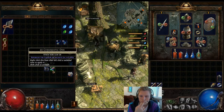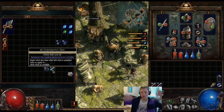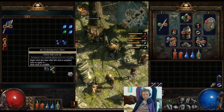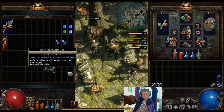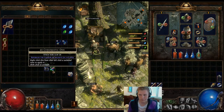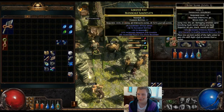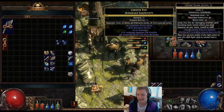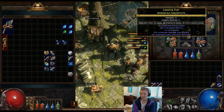It forces the colour of sockets. How do you use that exactly - how do you pick the socket you want? Basically it's random, so you have to use a lot of them to get exactly what you want. But you've got several and life is short, you may as well try it. What if I have a four socket item - will it change them all? It will change the colours of all the sockets, yeah. It might take a lot of tries though.